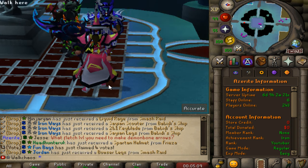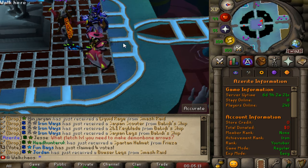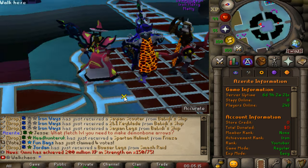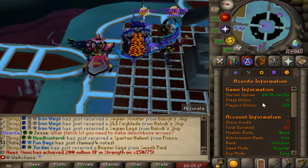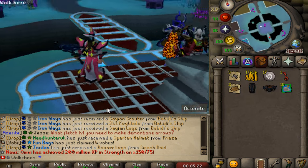Hello everyone, welcome back with our RSPS video, and today we're back on Ezra RSPS, our brand new Super Hybrid Scape Private Server, Old School Runescape, Custom RSPS. I freaking love it. We currently have 250 plus tonight, make sure you're joining with the link down below, and today's giveaway is going to be a $50 bond to one lucky winner.